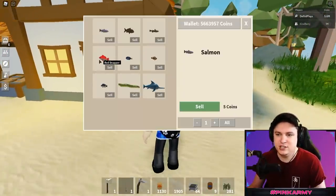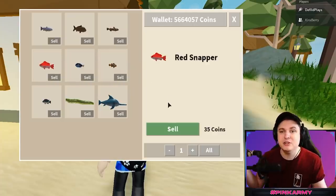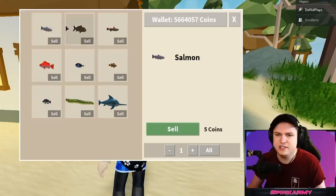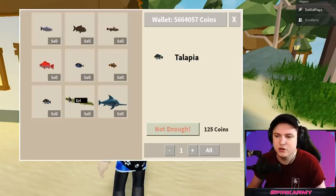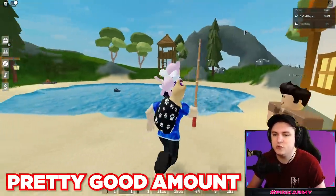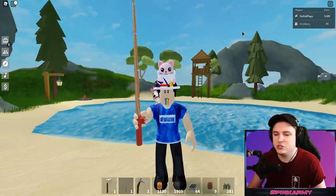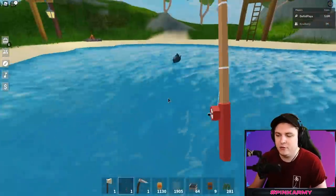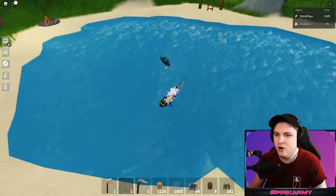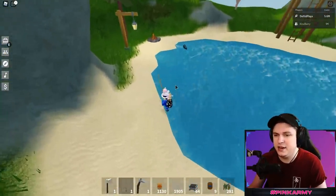You can sell fish and some can be turned into compost — specifically carp and salmon. Other fish sell for decent money: a swordfish goes for 500 coins. You can also get two special items from fishing: the pearl and the propeller. The propeller is super rare and goes for at least one and a half to two million coins right now.